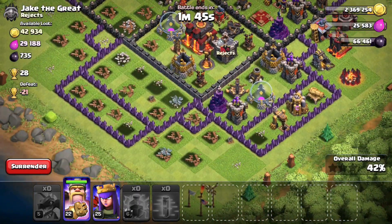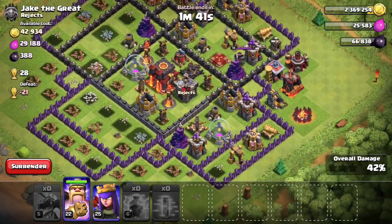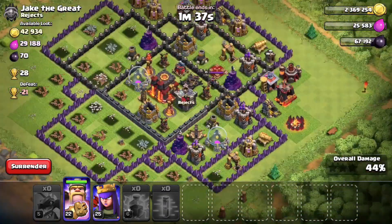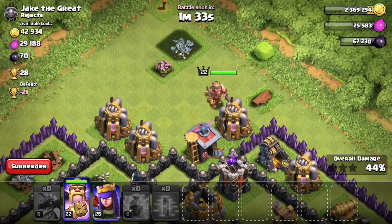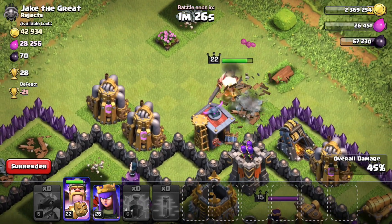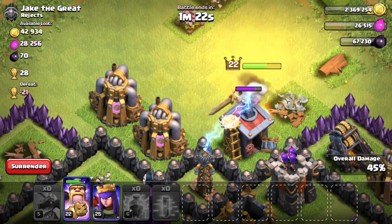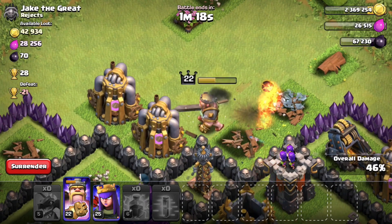Nothing is protecting the dark elixir storage so I got some awesome free dark elixir, even though I spent dark elixir on the Haste spell. At 42%, let's see if the Barbarian King heads down to the barracks and elixir collectors to get us to maybe 49% or 48%. The Archer Queen is going to be deployed for maybe an extra 2%, and I'm going to deploy the rage ability as soon as the Barbarian King loses a lot of health and gets to the red.